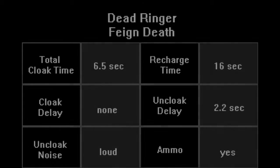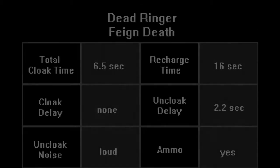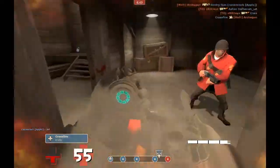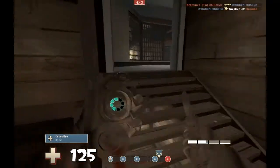The dead ringer functions completely differently from the invisibility watch and the cloak and dagger. Instead of being activated directly by the spy, the dead ringer activates when the spy takes damage with it out. The spy will cloak instantly, a death sound will be played, the kill feed will say that the spy died, and a ragdoll corpse will fall to the ground. Once activated, the cloak will last 6.5 seconds and take 16 seconds to recharge. It has an instant cloak time and a 2.2 second uncloak time. It has a very loud and very distinctive uncloak sound, and it benefits from ammo, though not as much as the invisibility watch. When the watch is activated, you enter a kind of super-stealth where damage taken is reduced by 90%, and bumping into people does not cause you to flicker.